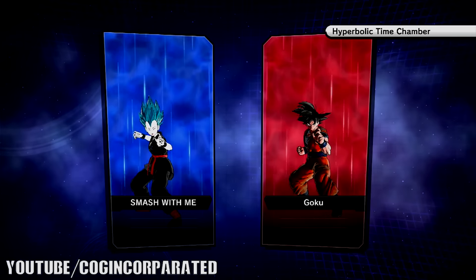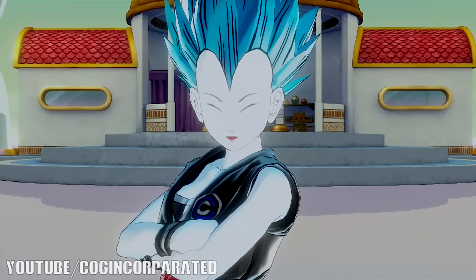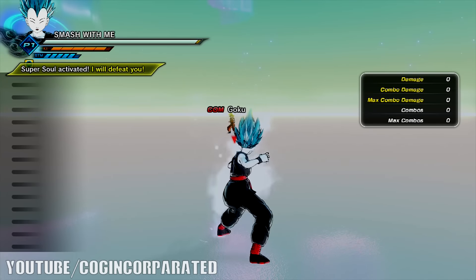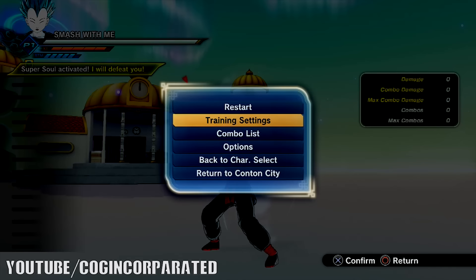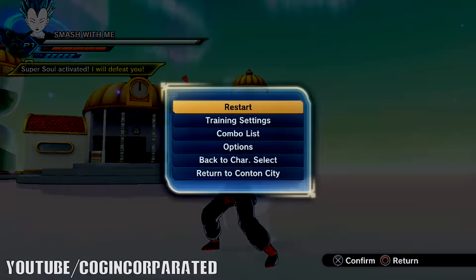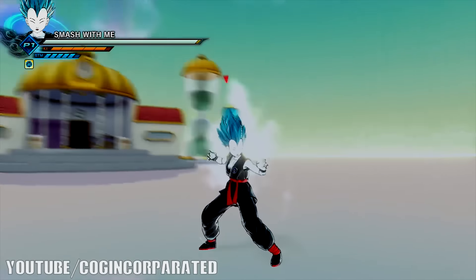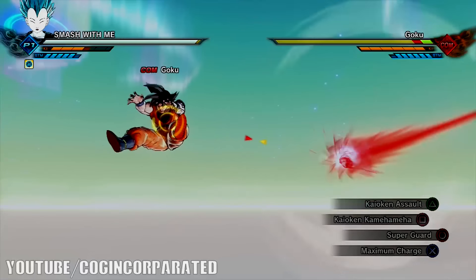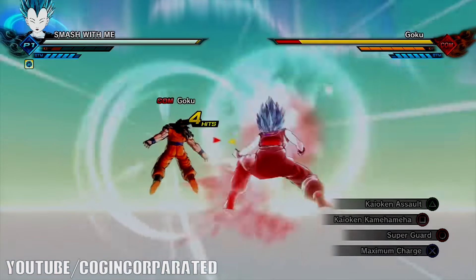How are you guys doing today? I am so excited - this update is amazing. We've got Super Saiyan God Super Saiyan Goku, his Kaioken transformation, and we've also got Hit's new abilities. We're gonna go ahead and turn the HUD off because this just annoys me. Let's do Kaioken Assault on this guy - bam! Oh that's actually pretty dang cool, so there's the first Kaioken attack doing quite a bit of damage.